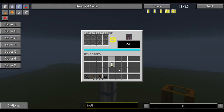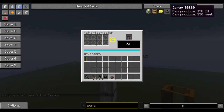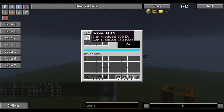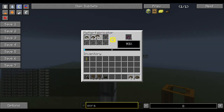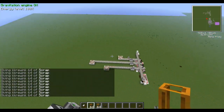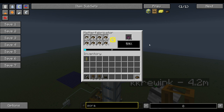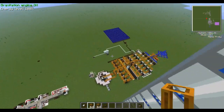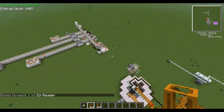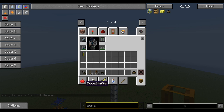It doesn't seem to be exploding now. I'll give myself some scrap and we'll see if it explodes. I think we had other lines too close to it, or maybe just us standing on it. It was exploding earlier but it's not now. It's putting through 32,000 EU per tick — 32,768.